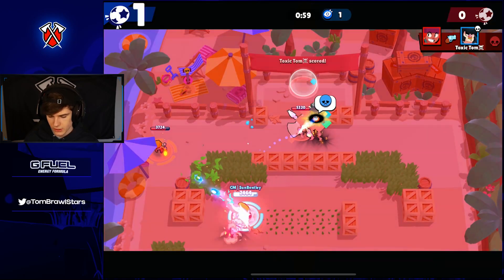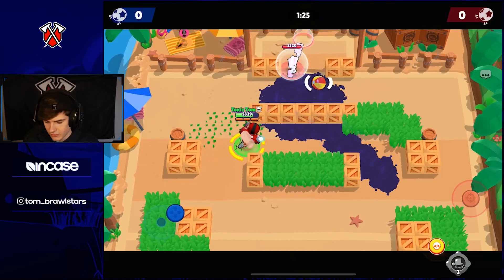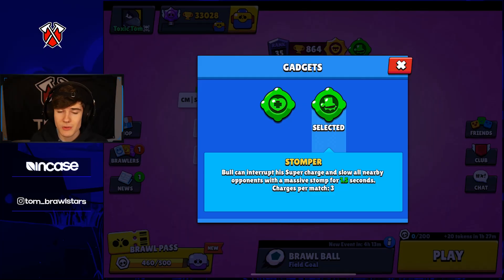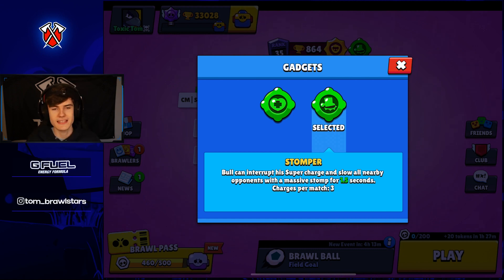I'm gonna try and trickshot this. What is going on guys, and welcome back to another video on the channel. As you saw in this intro, this Bull gadget is absolutely insane. It allows you to make some crazy plays — it's so fun to use right now. We're gonna be testing it out and hopefully giving you guys some tips as well. That is out now, so we face a lot of Amber and I'm gonna tell you guys how to deal with that a little bit better. But yeah, we got some sick clips, so let's get into it.